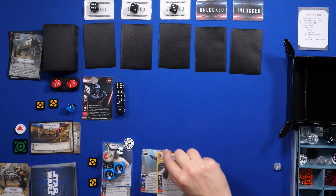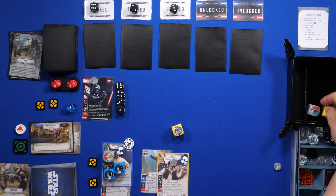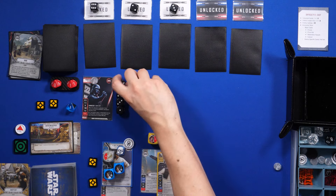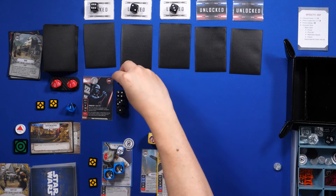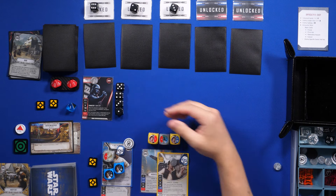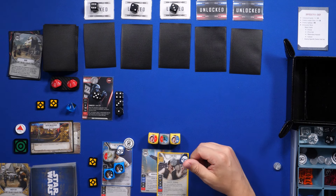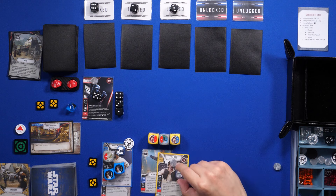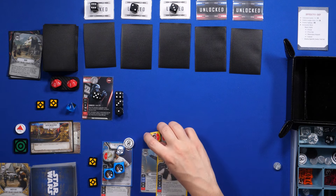First thing I want to do is activate Han. We got this, this, and this — I'm gonna re-roll this one and got a five, so we went down to one damage instead of two, not bad. That was my turn. Then Vader will resolve one melee damage — that goes against Han because he has the lowest health. Han has one shield, so there we go — that was Vader's turn.